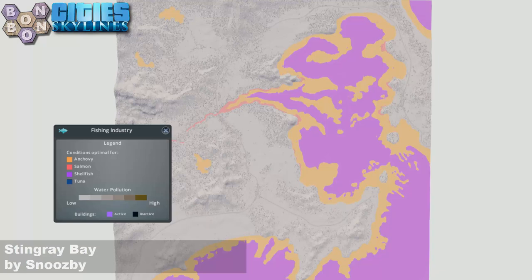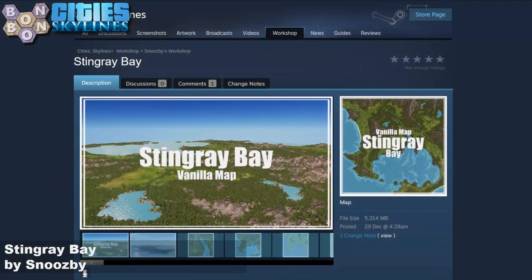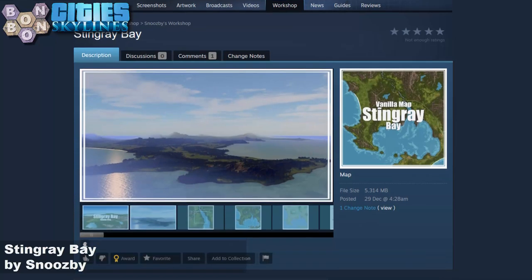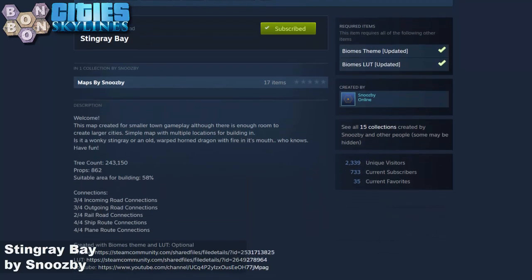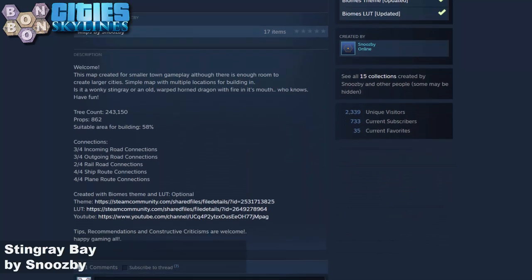And if you've got Sunset Harbour and you want to do some fishing, we've got some strong fishing as well — especially for the anchovies. Just a bit, though. Not too many. Off to the workshop: no DLC required today. We'll be using the Biomes theme and the Biomes LUTs, because this Stingray Bay is 100% vanilla, just under the maximum tree count for base games.